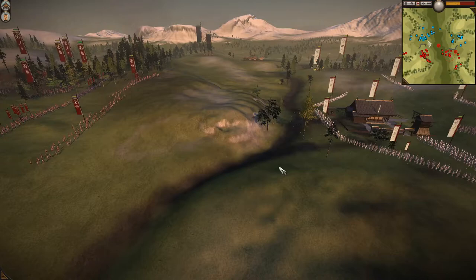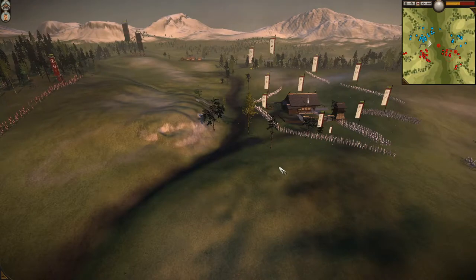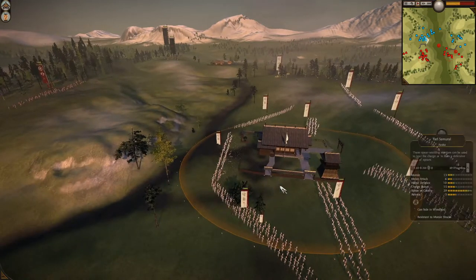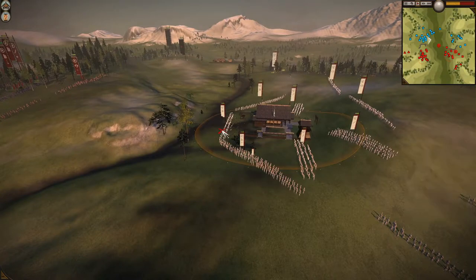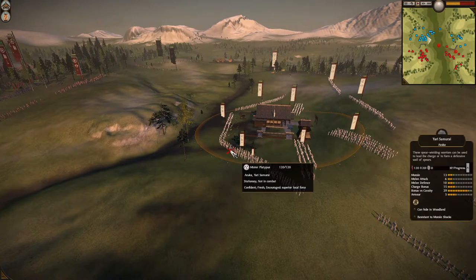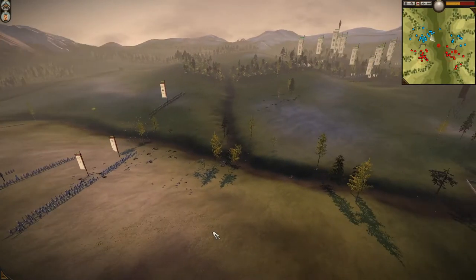Teamwork is key — sometimes it means sacrificing almost your entire army to hold down two opponents while your teammate takes on one. Strategy games require a lot of patience, decision making, and problem solving. Smothered Run is thinking: I don't really need the shrine at this moment, I'll just be patient and let my bows hammer away. Mr. Platypus didn't adjust well to dealing with that, and in-battle adjustments on the fly are what make this such a good strategy game.